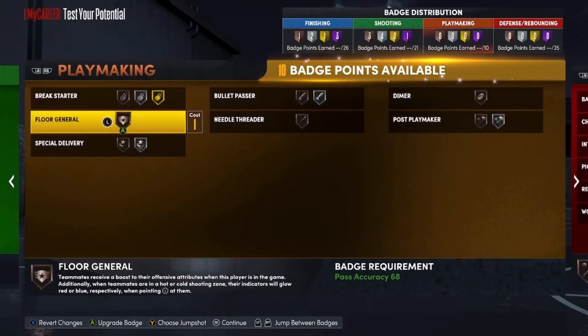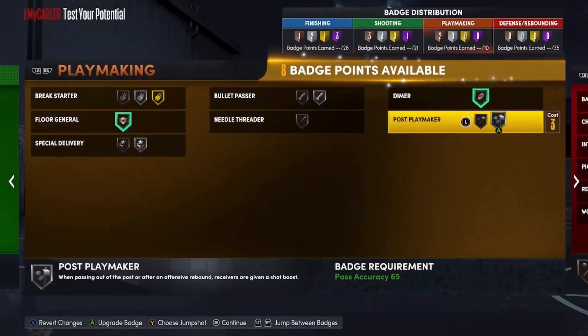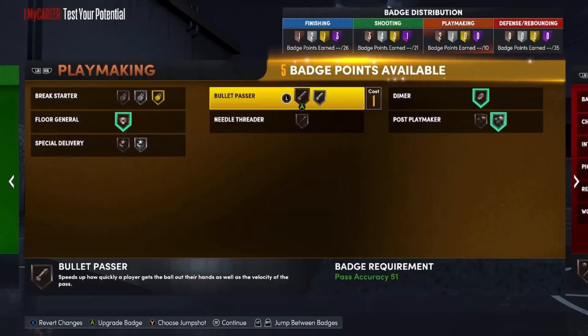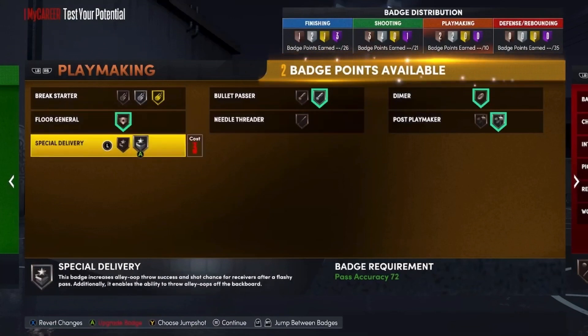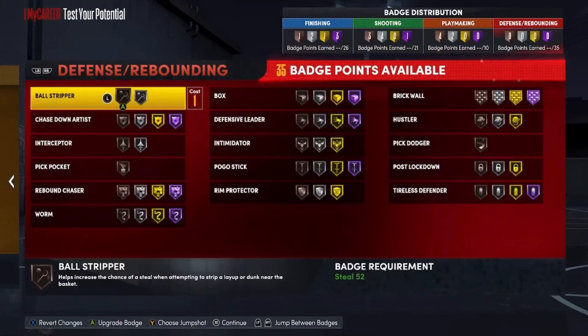For playmaking you only get 10 badges, but you can get Floor General on Bronze, Dimer, Post Playmaker, Bullet Passer, Special Delivery on Bronze, and Break Starter on Bronze.